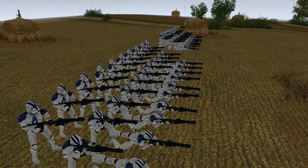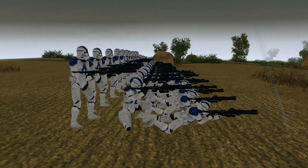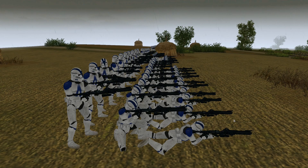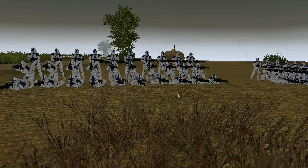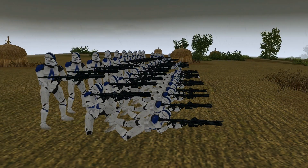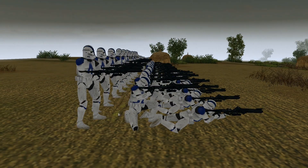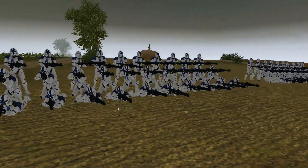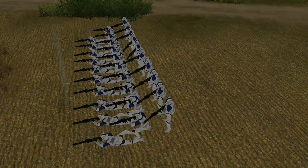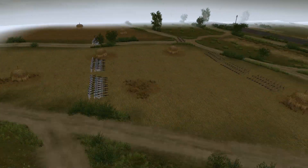It's a couple rows deep. I had to have the first row be laying down because that's just the way I could get it to be three rows deep. The second row is sitting and then the last row is standing. Looks pretty sweet if you ask me. So yeah, basically we've got a line battle.